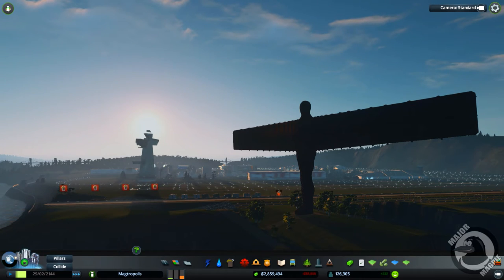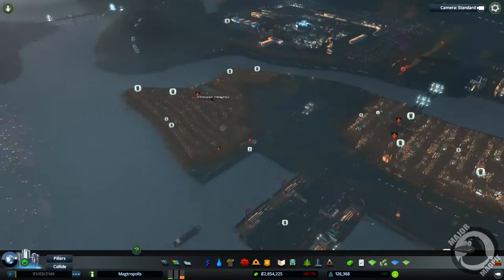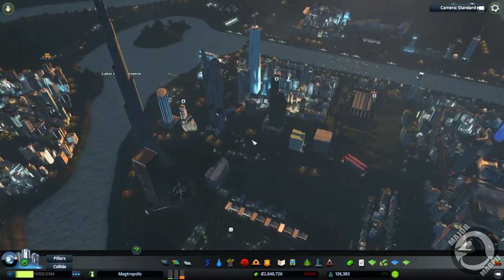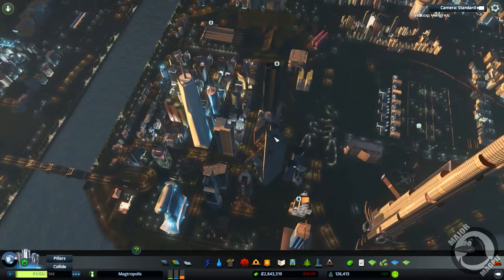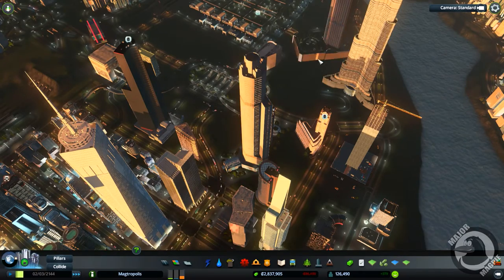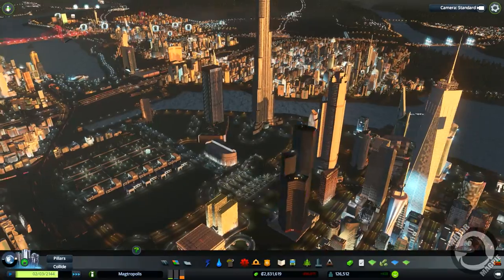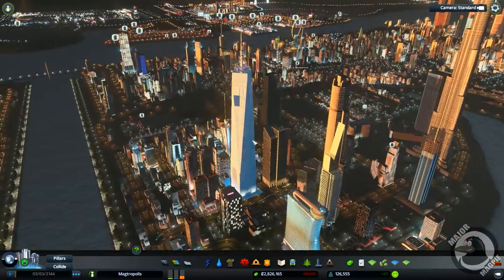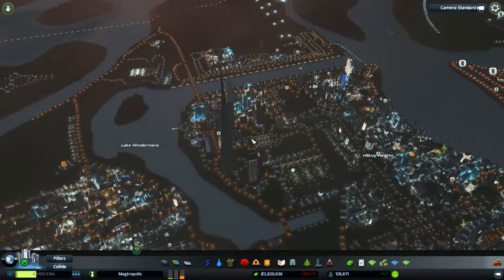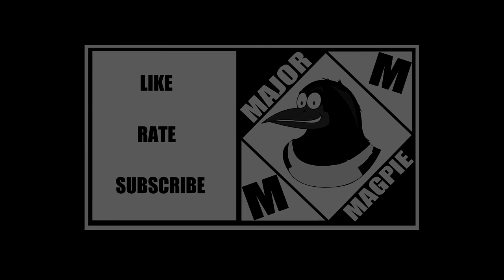Anyway guys, I'm going to go ahead and leave this episode here. We've done quite a bit — we've got our beach resort in and a few unique buildings in, though there's still a ton more to go. It's starting to thicken out. If anybody's got any suggestions for unique buildings that fit this scene, I'd be quite interested in hearing them. I would like a few more tall ones about the height of this 311 Waka building — I don't want them much taller than that. Until the next one — thanks a lot for watching, take care.